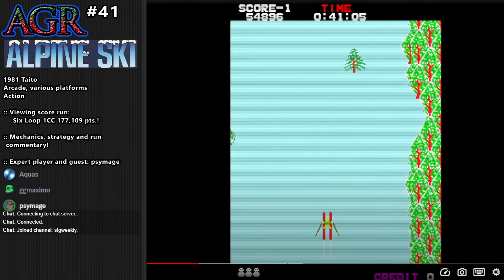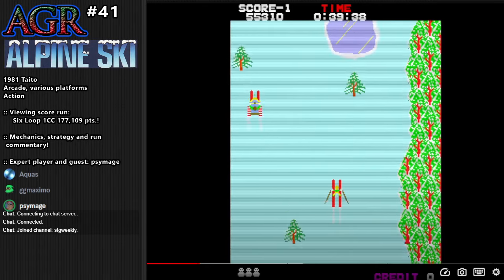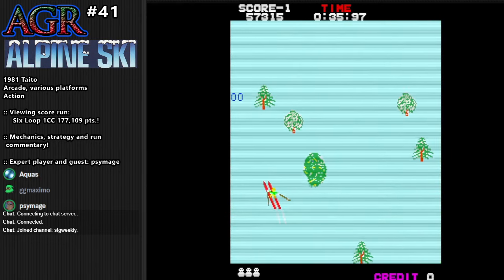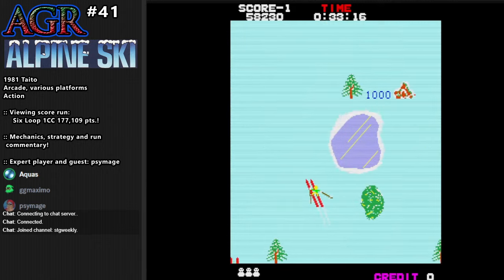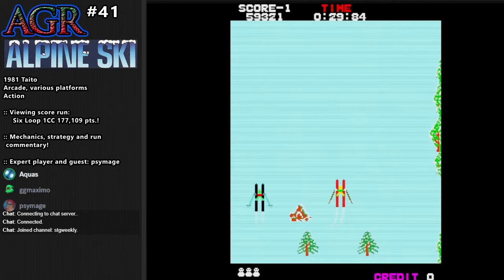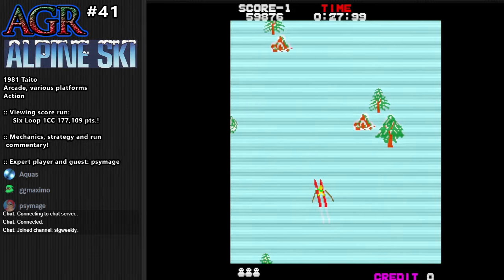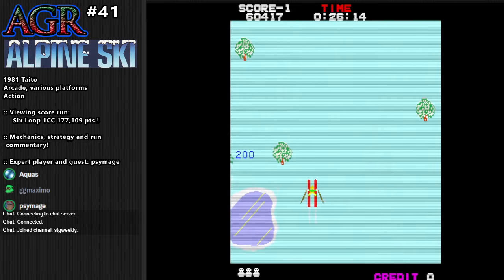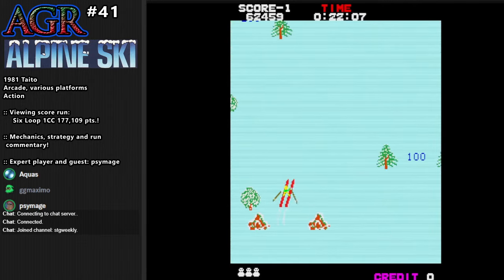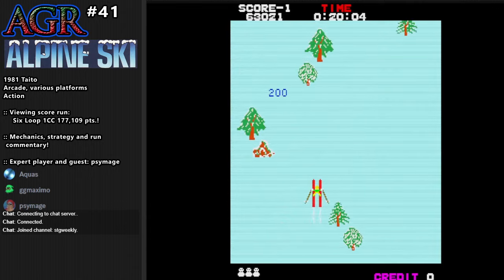This is going to be loop three — not a whole lot different from loop two. Is there a significance in going to the left or right of the red or blue flags to get more points? There's no significance I'm aware of. The thing is to really just not hit the flags, because you lose 100 points for each flag you hit.